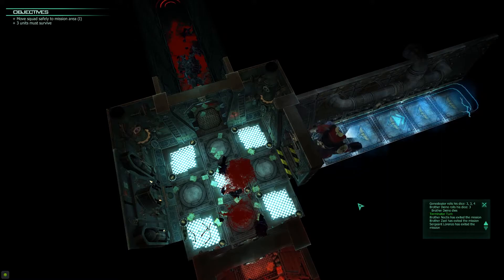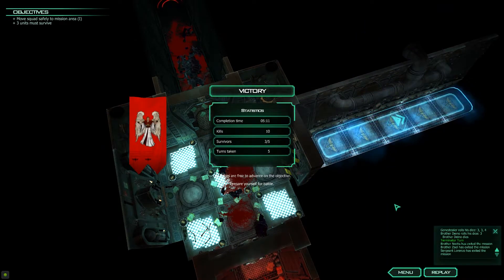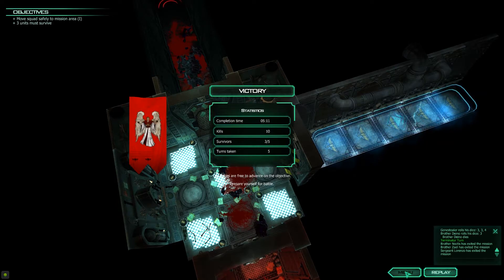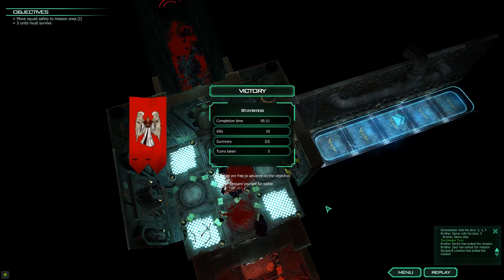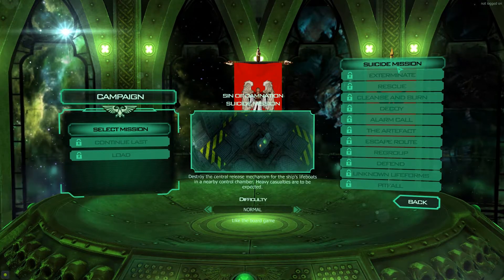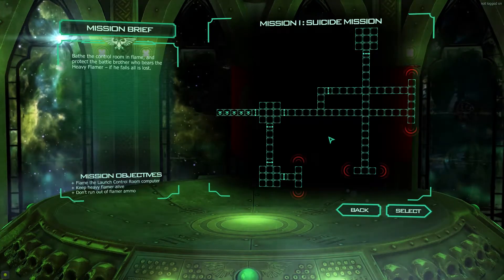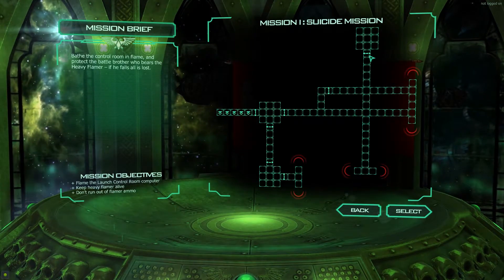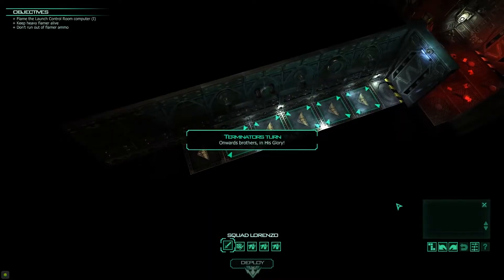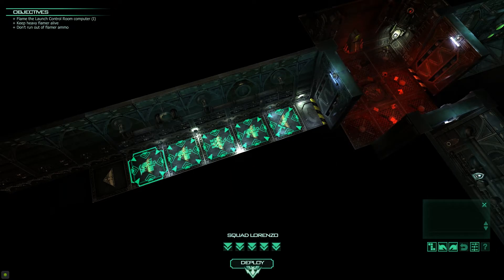This is harder than I expected. Suicide mission — destroy the central release mechanism for the ship's lifeboats in a nearby control chamber. Heavy casualties are to be expected. I'm going to go a little bit different: him at the front, flamer in the middle, then gun, gun, gun. Alright, the heavy flamer must survive — onwards brothers.